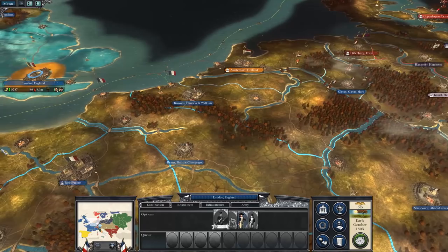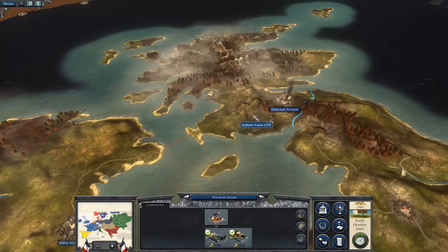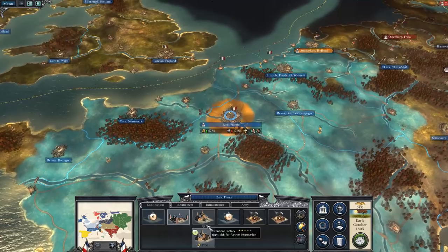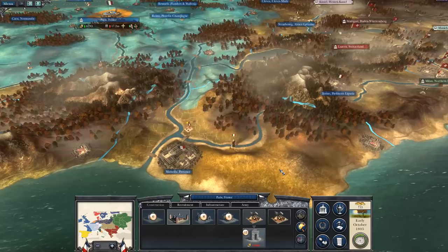I'll raise a new army. I've got no cash anyway, we'll do it next turn. I wanted to build the Great Arsenal, so I'll cancel a few of these buildings. I really want the Great Arsenal to get started because that will give us access to 12-pound artillery. I want you researching this and you researching that. Good, I'm happy with this. Let's move on.